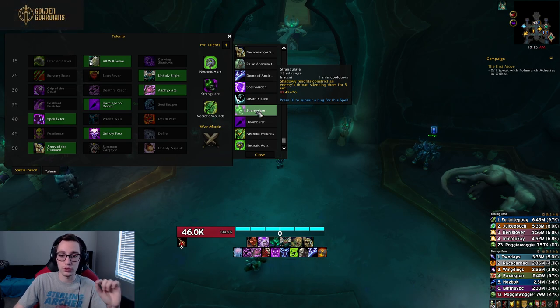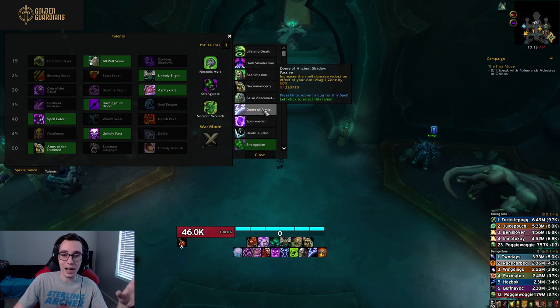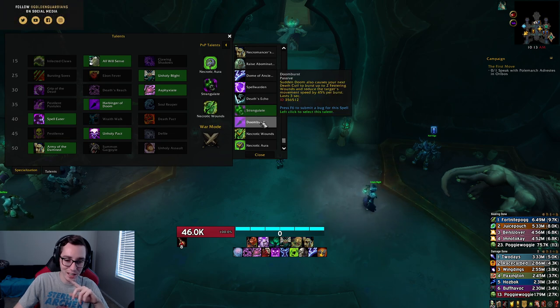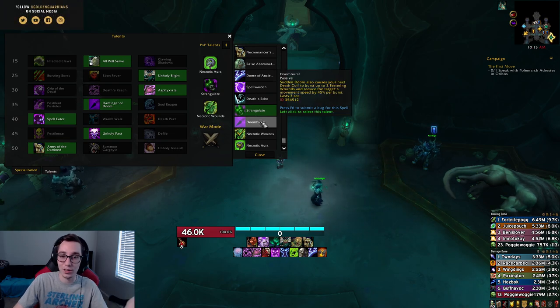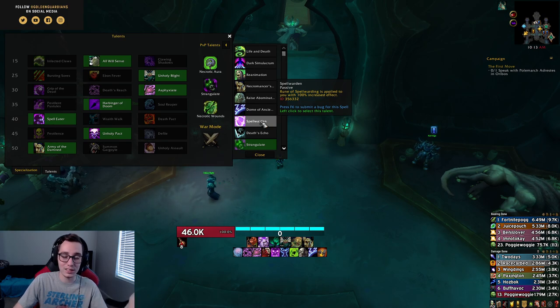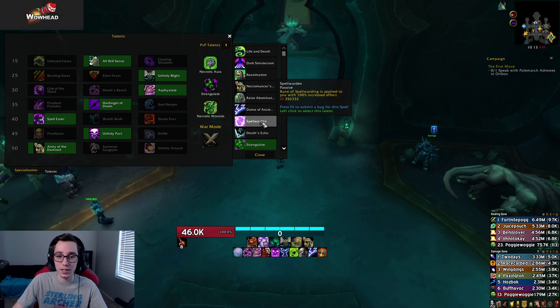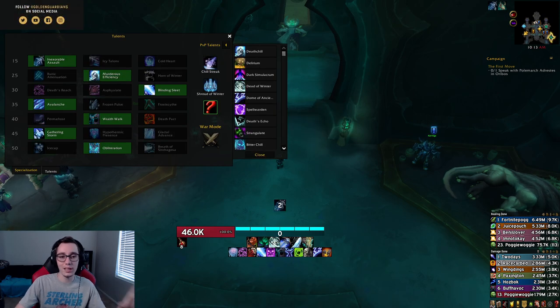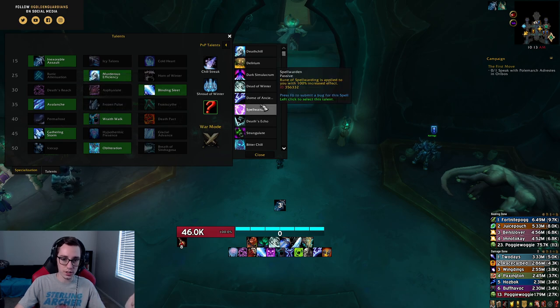The biggest takeaway for Unholy is that we now have so many good PvP talents that with only three slots you'll be making sacrifices no matter what you pick. And ultimately that's how these talents should work — not three that are best in all situations, but something you change from game to game. That covers Unholy; now let's go over Frost.